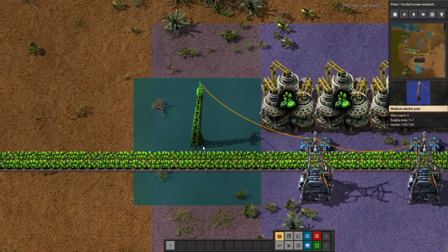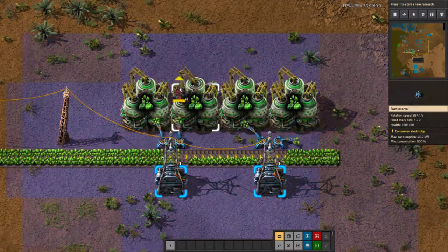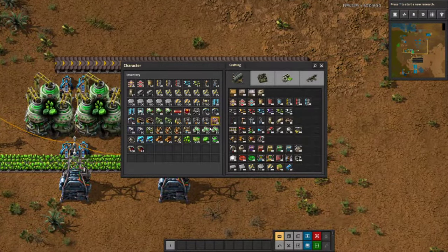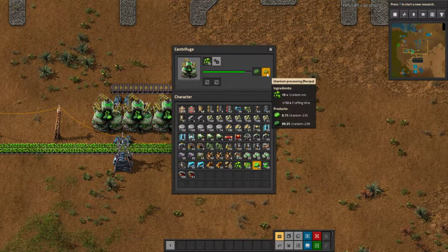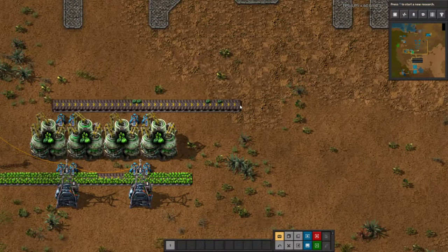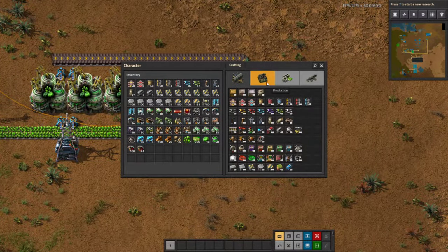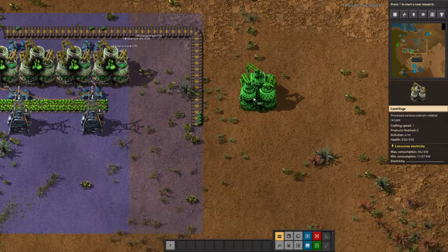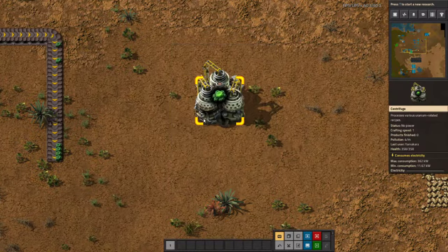Next, you're going to power it up and it's going to start processing. The first thing you'll notice is you're always going to get a lot of uranium-238 — like a 100 to 1 ratio. So while you're waiting for your Corvex enrichment process, you're going to need to do something with all that 238. Your Corvex enrichment building is going to need to wait for 40 uranium-235 before it can run.